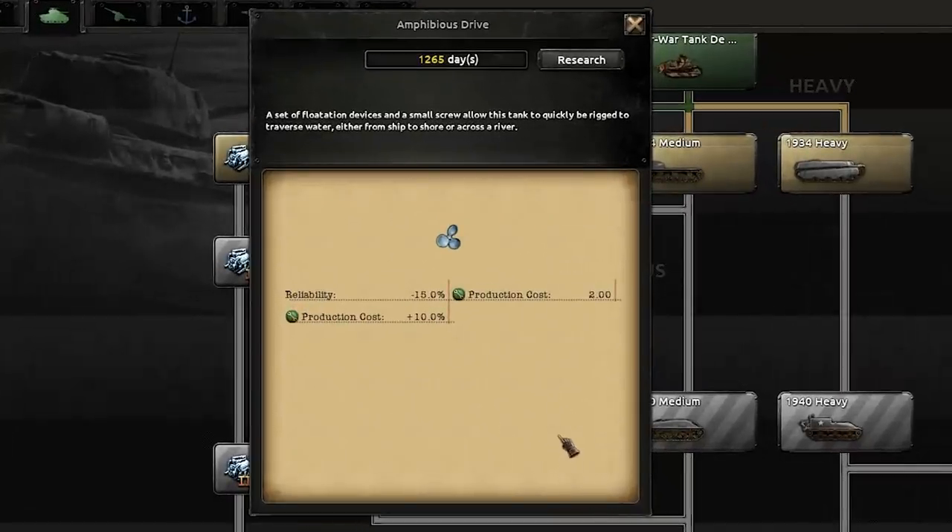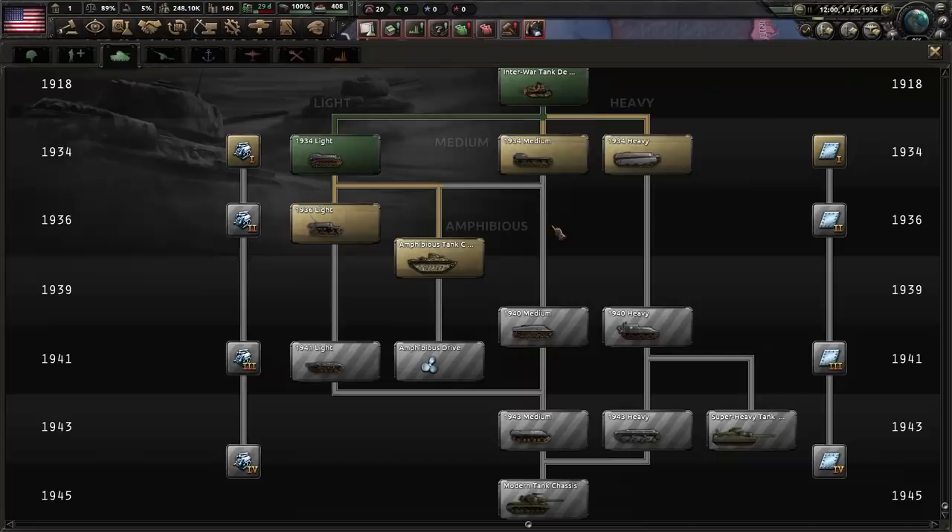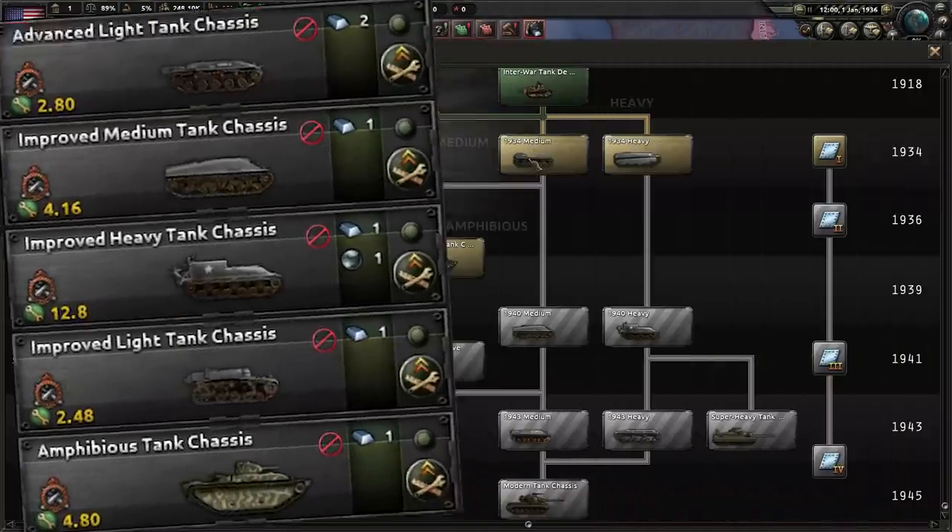Wait a second — amphibious drive? I can add a propeller onto any tank design that I like to make it amphibious?